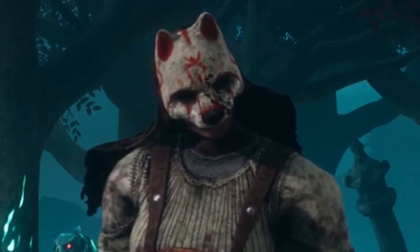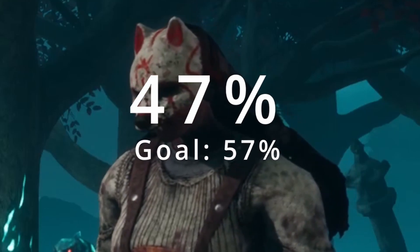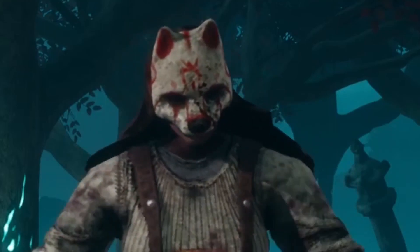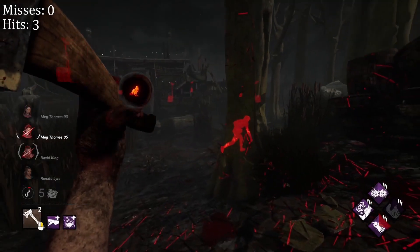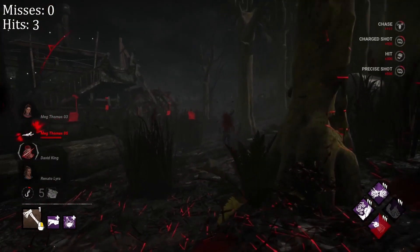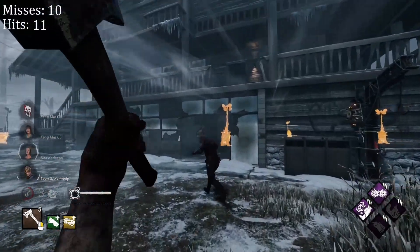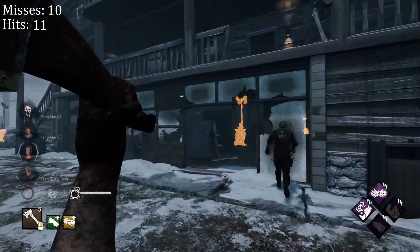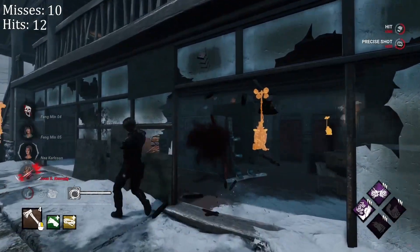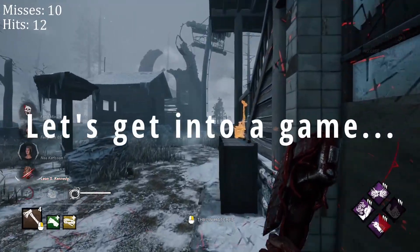In the last episode, we came to an average accuracy of 47% with the goal to reach 57%. In this game, in order to improve that accuracy, we're going to try practicing patience so we're not throwing too fast and making more misses, as well as zoning. Every time a survivor is zigzagging back and forth, we're going to wait until they're within our line of fire in order to throw a hatchet. So let's get into a game and see how we do.